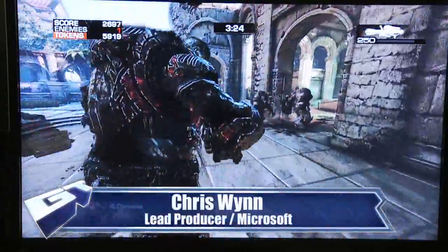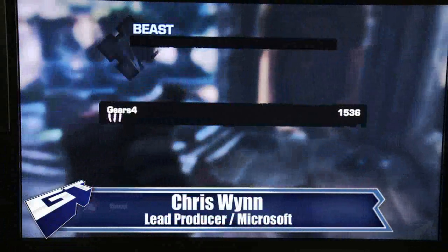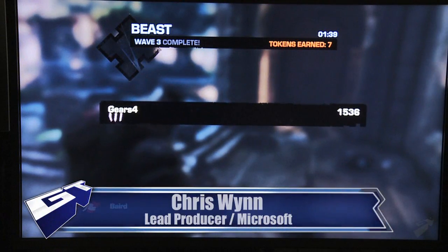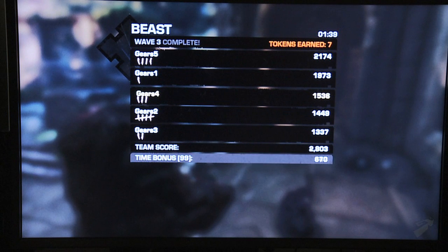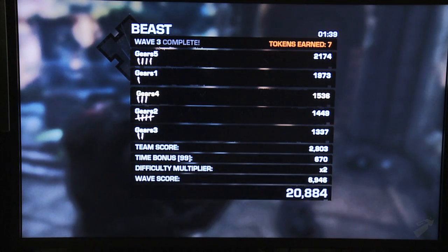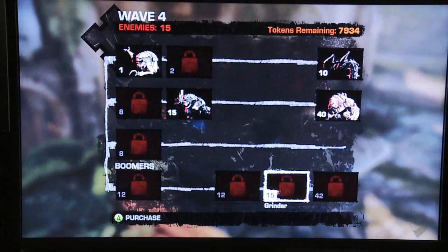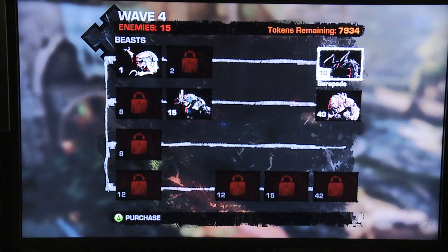So Beast — if you haven't seen some of the footage so far, it's a new five-player cooperative mode where you play as the Locust instead of the humans. Your goal is to go out and find those humans and kill them. What's really cool is there are all these different classes, and the different monsters have different abilities. You want to find different ways to work together, team up, and pair those different skills so you can find the best way to destroy the humans.